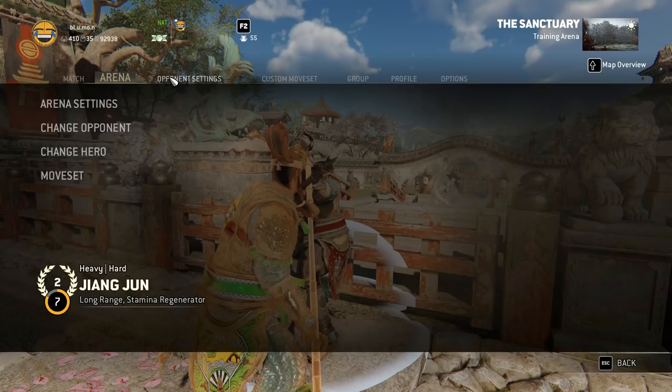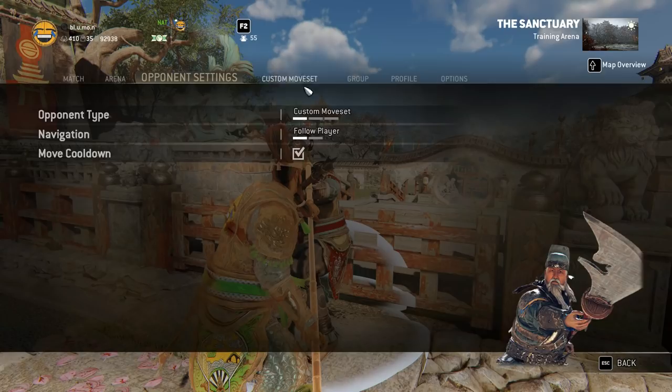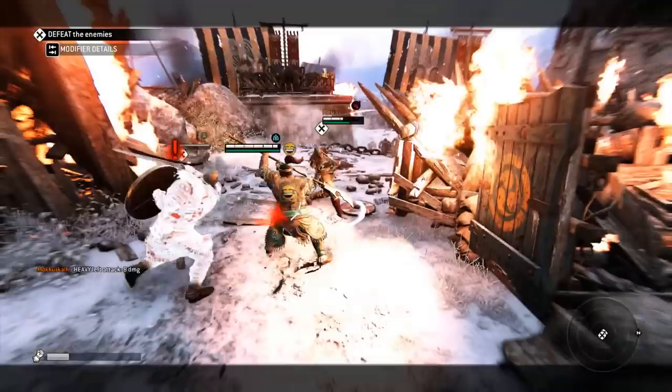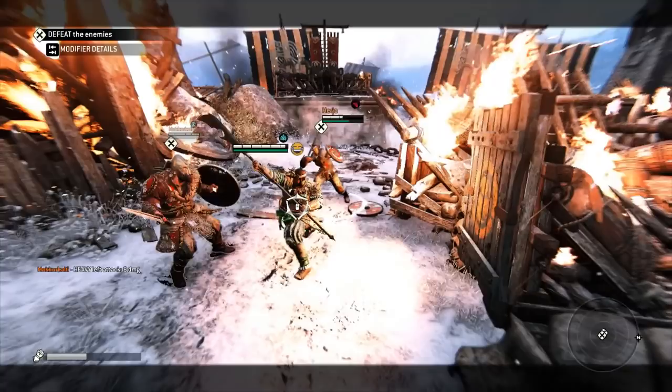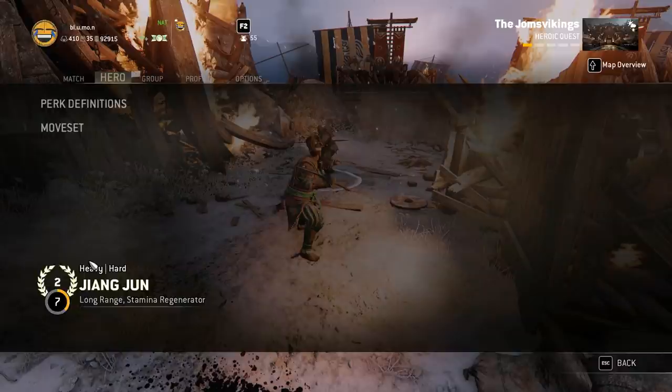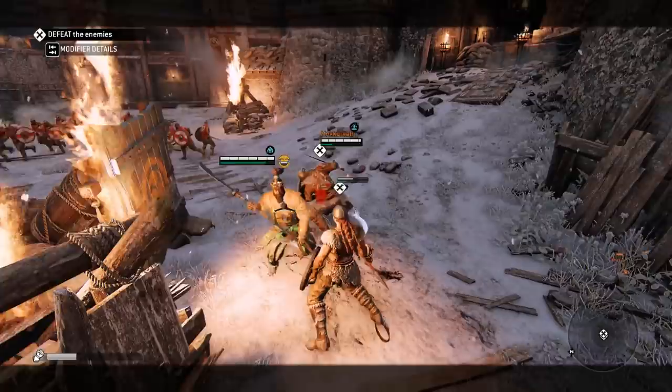Also, if you are parrying multiple opponents, your zone or choke will always hit the enemy that you parried last — you cannot switch that. The way to solve this is by doing a light instead. As you can see, even though I was locked on the Valkyrie, I actually did a parry punish on the Warlord. It's the same thing for the choke — even though I was locked on the Warlord, I punished the Valkyrie.